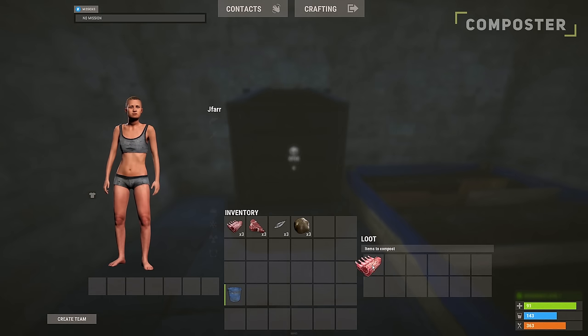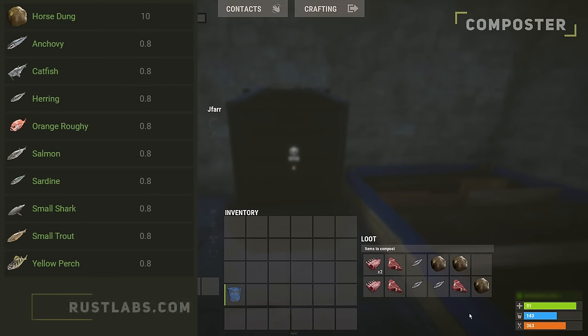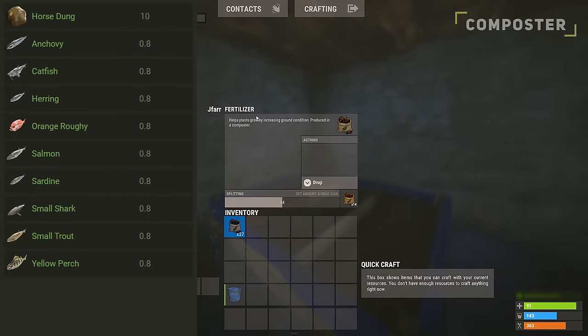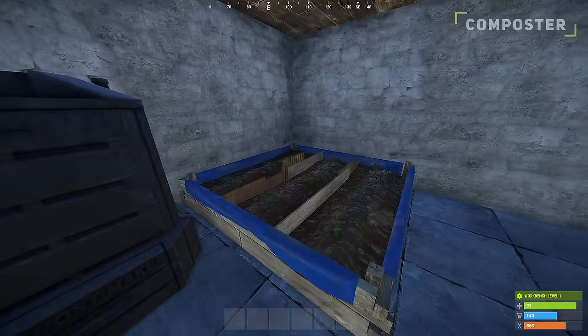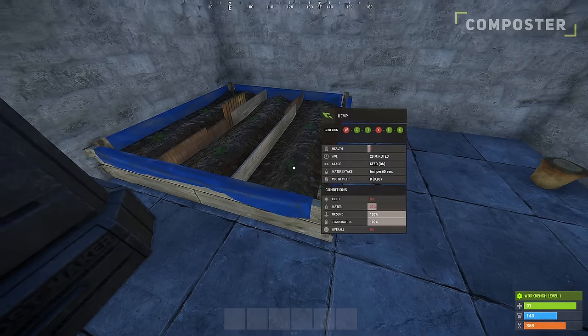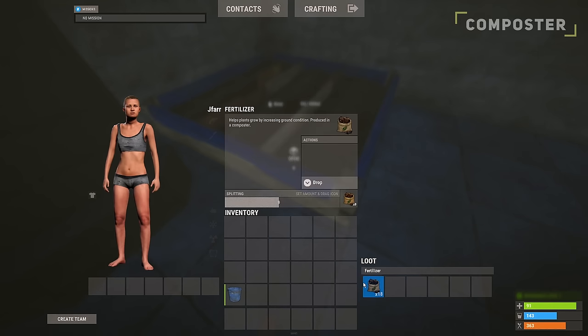With a composter down, place food items inside so they can be broken down into fertiliser. Remember to split up your food items within the composter since each slot decomposes separately. Horse dung is the best item for producing fertiliser, generating 10 per, with fish being the next best, generating 0.8 per. With the fertiliser, open up the planter and place it inside. The crops will instantly consume a certain amount of fertiliser and receive its benefits, so remember to always have an excess amount of fertiliser in the planter.